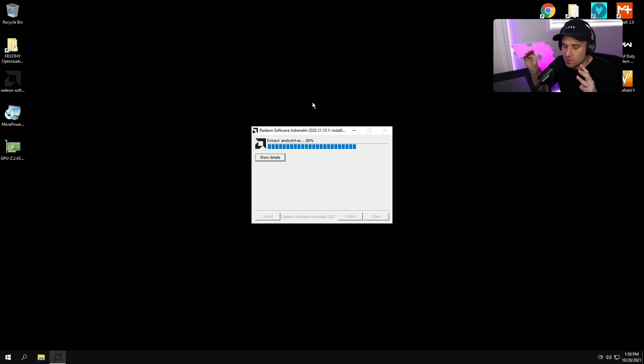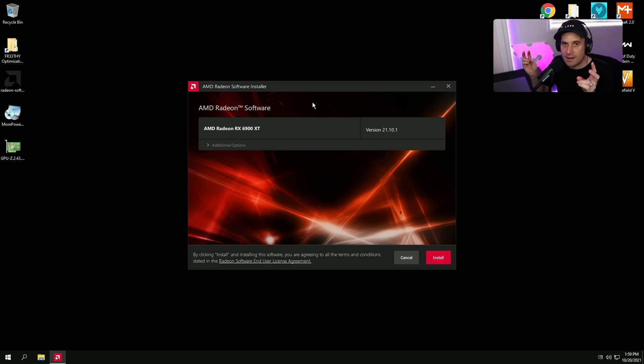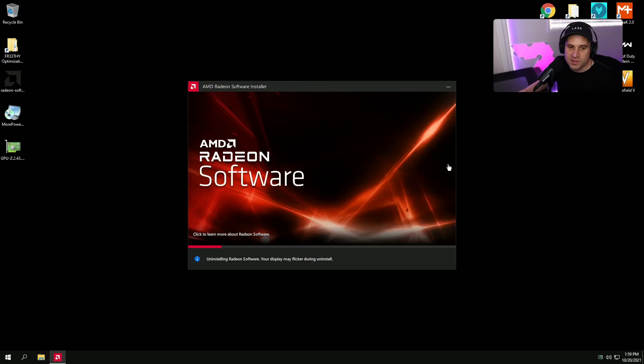To get the GPU core-locking method to work, we first install the bloated driver. Then we use the AMD overclocking software in the driver to lock the core — that's the only way to do it. Then we save that profile in MSI Afterburner. After that, we can use DDU again and install just the minimal driver, and use the saved MSI Afterburner profile to keep the core locked. To fully lock the core, we also need to use More Power Tools to disable P-states.